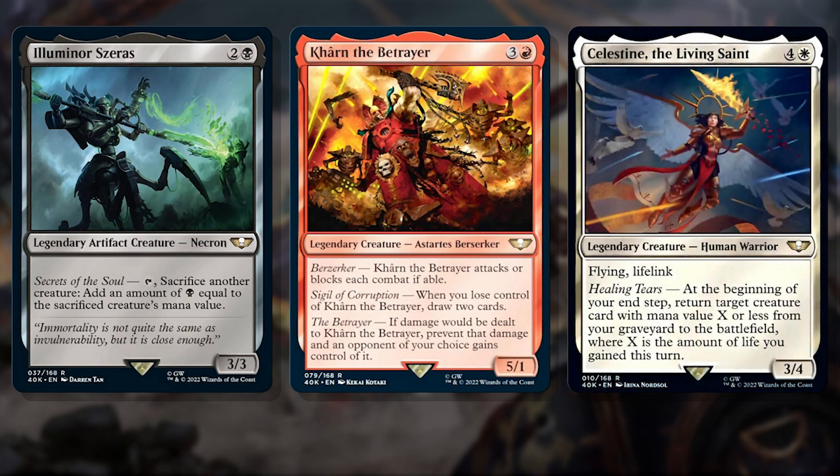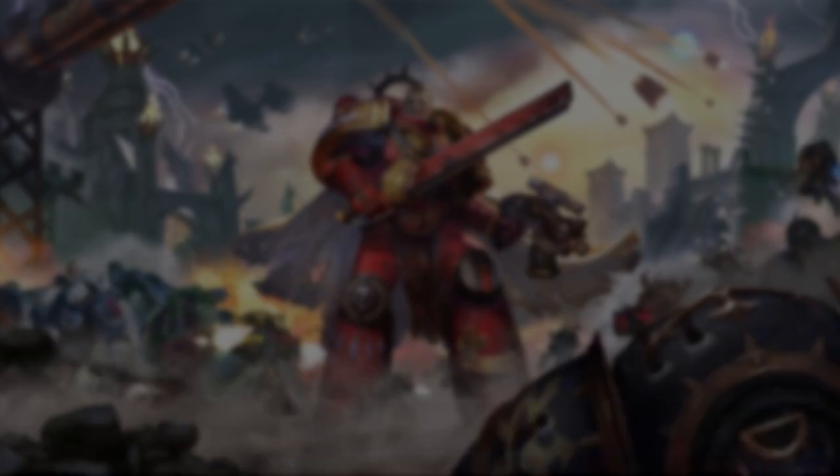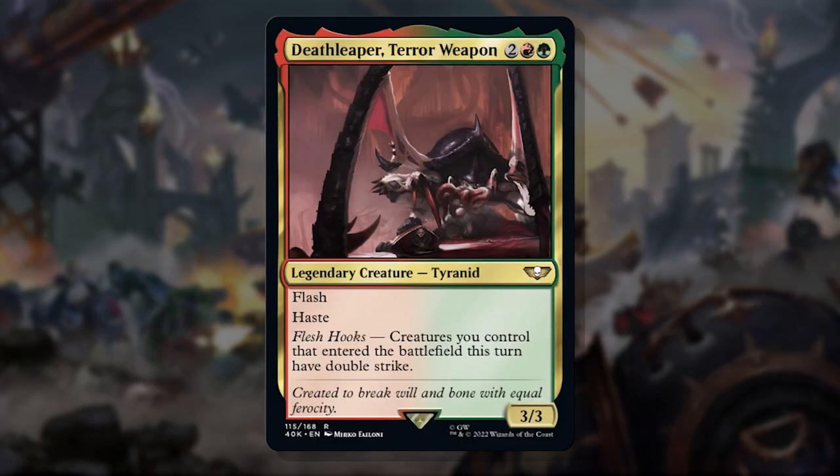But who are my top 5 build-around legends? Which ones are prime for their own decks? At number 5 we have Death Leaper Terror Weapon. This 4 mana 3/3 has Flash and Haste. The most interesting part, though, is that it gives all creatures you control that entered the battlefield this turn Double Strike.